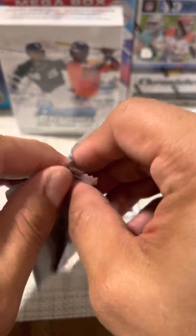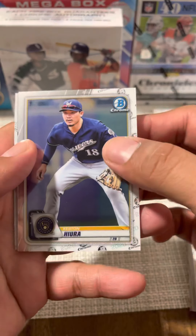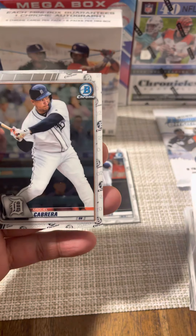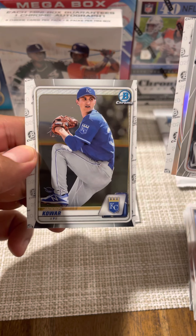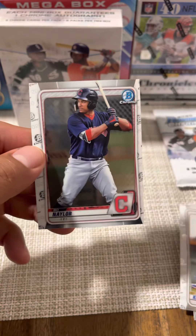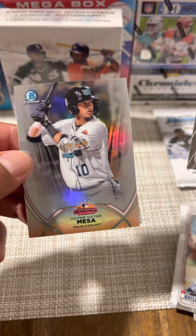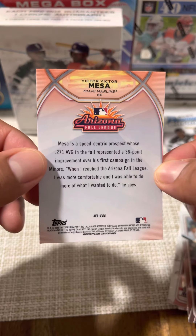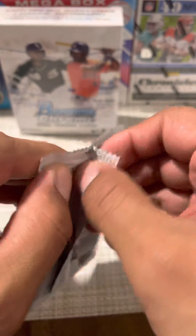Four packs down, two to go with the first mini box. Pack five — no color in this pack, we do got one insert. Got Miguel Cabrera — he's not doing too hot these days, he's older, almost time to hang them up. Jackson Holliday, a bow nailer for the Indians, and our insert for this pack is Victor Victor Mesa for the Marlins. I do like these Stars and Foil cards, they do look good.